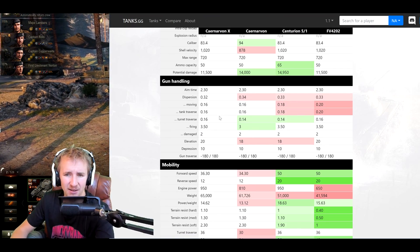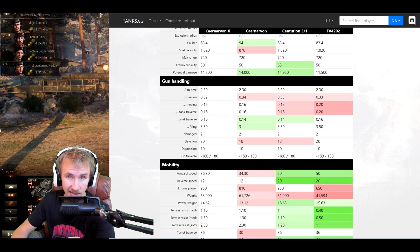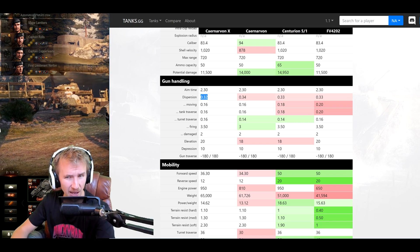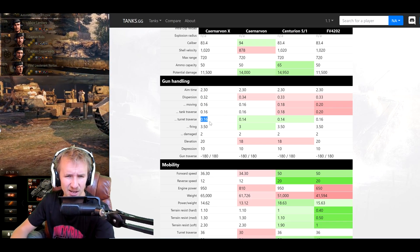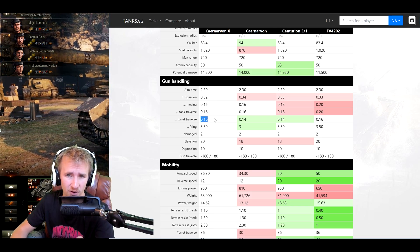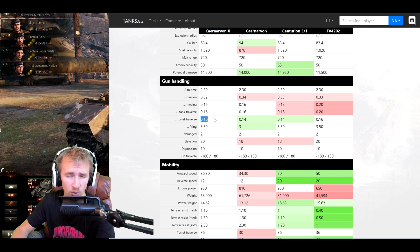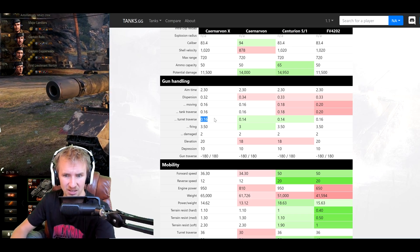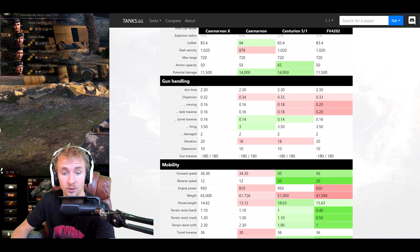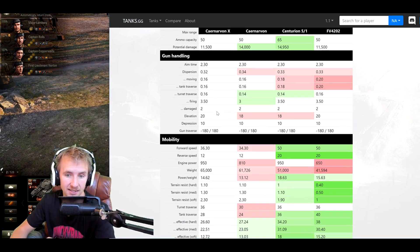Gun handling wise, it's pretty good news. 2.3 seconds aim time, though that's not nearly as good as the old 20 pounder on the Carnarvon which had 1.9 seconds. The accuracy is just a little bit better than the standard Carnarvon, but it suffers with turret traverse — not great for a gun with low alpha damage, meaning you're constantly readjusting your aim even on small turret movements. On the plus side, 10 degrees of gun depression is lovely, allowing you to go hull down and hide that atrocious lower plate.